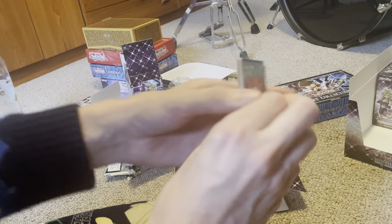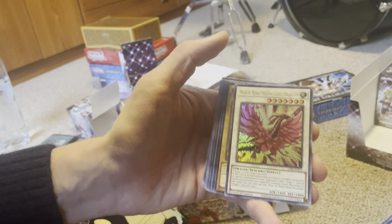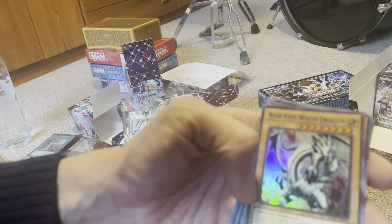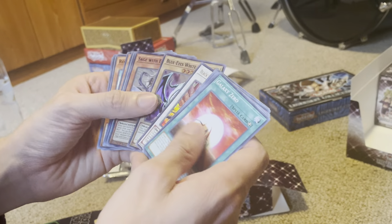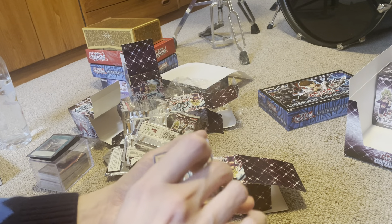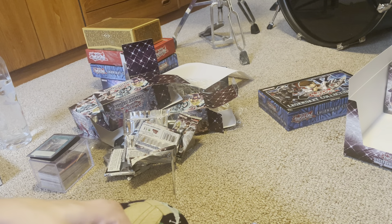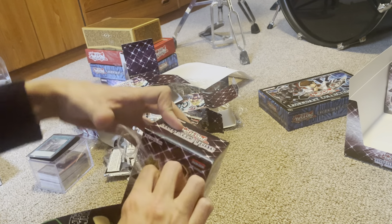The Ultimate Creature of Destruction — that's Blue-Eyes Ultimate Dragon — but still no Blue-Eyes White Dragon. We're halfway through. Black Rose Moonlight Dragon. There he is! Blue-Eyes White Dragon! Finally, we got the Blue-Eyes White Dragon. Sage with the Eyes of Blue. So, we have successfully summoned the Blue-Eyes White Dragon. Can we summon a Blue-Eyes Ultimate Dragon? We'll see.